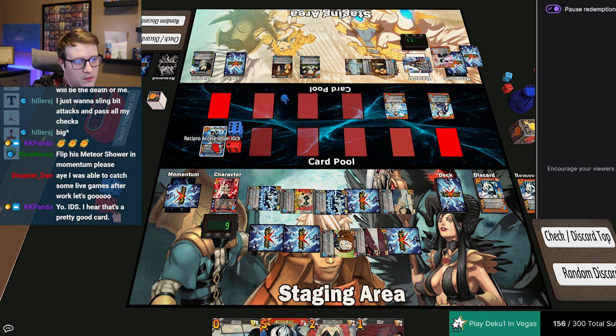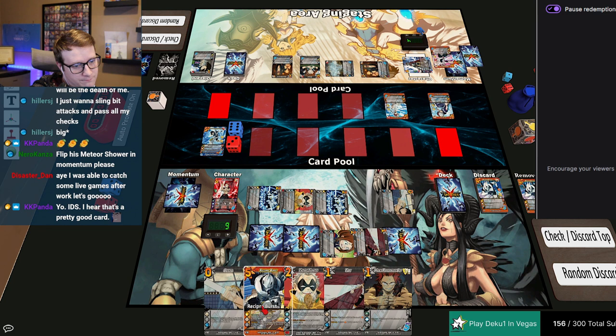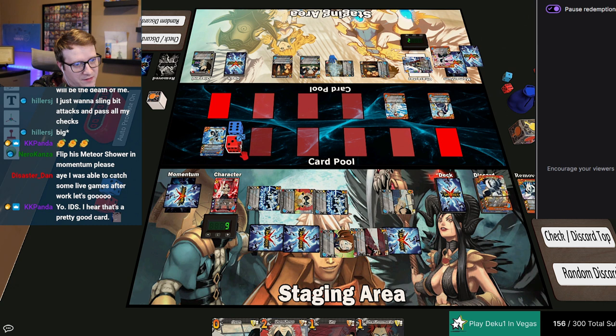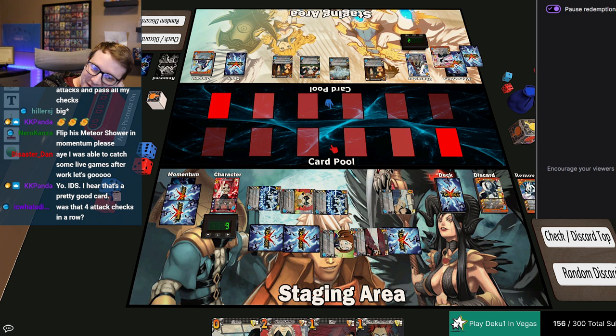Lift this for two damage. Pass — send it. Nine — okay, actually sweet. It's very cool. I liked seeing that, that made me feel good. That was tight — a real gamer move. It was indeed four attack checks in a row. Through breaker three — it was sweet.